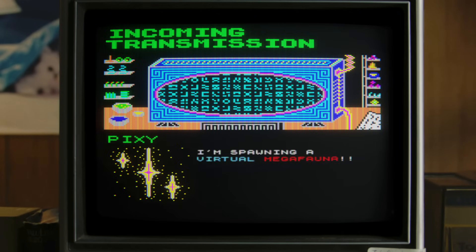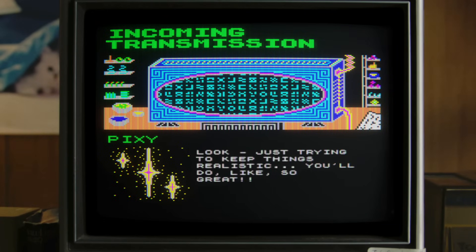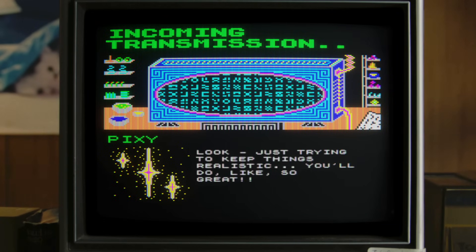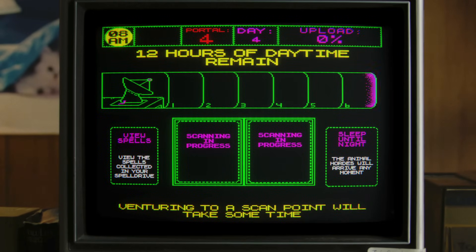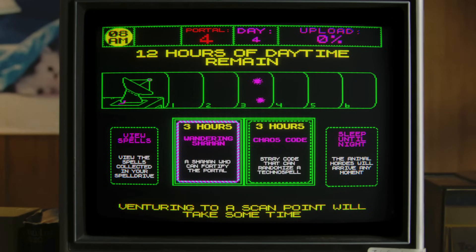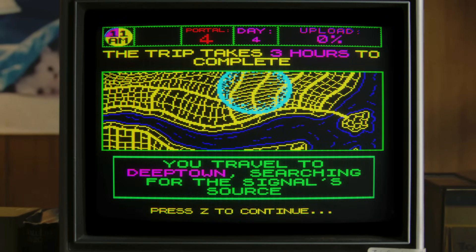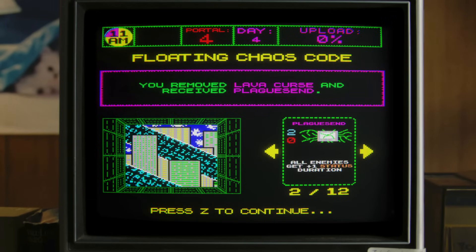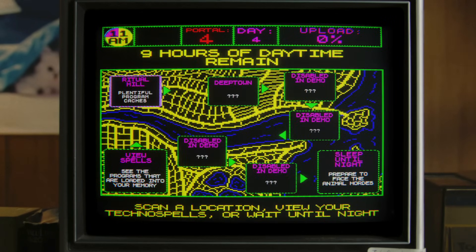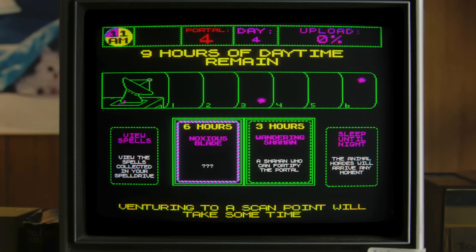Yo, buckle up. Tonight things get real - I'm spawning a virtual megafauna. You most definitely need to watch out for it - just trying to keep things realistic. Let me remove something I'm not excited about. We can randomize something of our choice - I'm not using Lava Curse anymore. We do still have a status effect we can apply, but it's not one that I'm really going to be that excited about. Noxious Blade. Six hours.